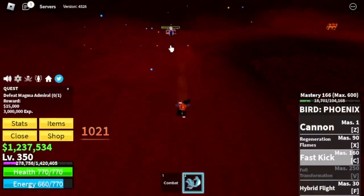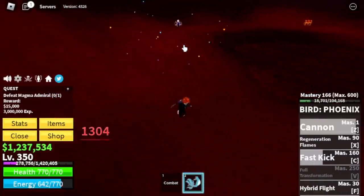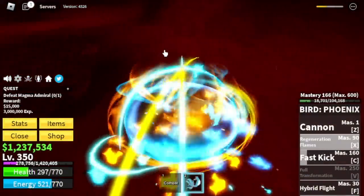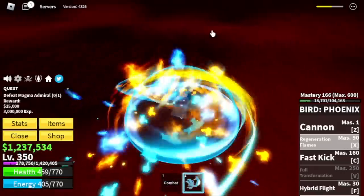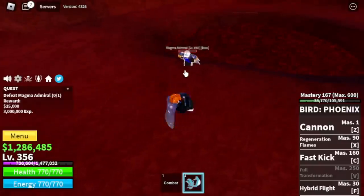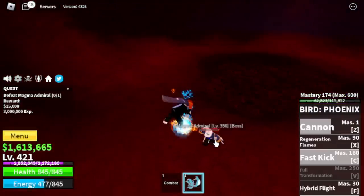If you get hit, don't worry — use your Regeneration Flames. Just use your X skill and run to the side so you can dodge his skills while healing. We're going to Server Hop here until we reach level 425.